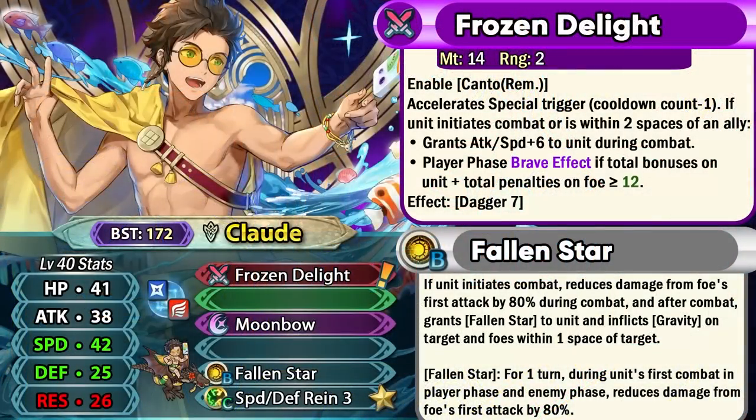Let us begin with Summer Claude. He is the 4-star focus unit of this banner, which makes him a really popular merge project. He's a 172 BST blue dagger flyer with Frozen Delight as his preferred weapon. This does have the Fortress skill built into it, providing him with the Canto remaining movement, which is not as good as a flat Canto. Basically the remaining movement of Claude is gonna be added to his Canto, which can still be helpful for retreating, and it does provide him with minus one special cooldown.